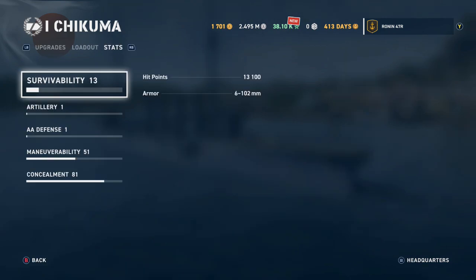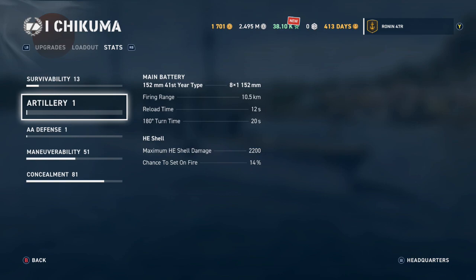Looking at the stats: survivability is rated 13, with 13,100 hit points and armor ranging from 6 to 102 millimeters. Artillery is rated 1. The main battery is the 152mm 41st Year Type — 8 by 1 configuration, 10.5 kilometer firing range, 12-second reload, 20-second 180-degree turn time. HE shell maximum damage is 2,200, with a 14% fire chance.